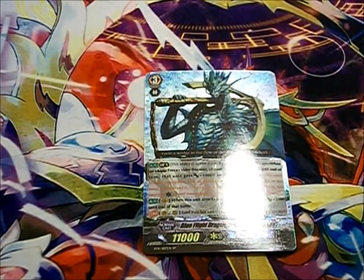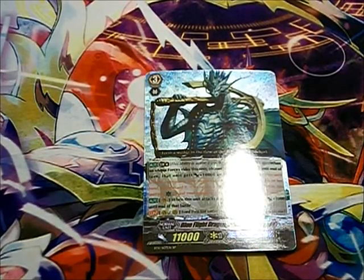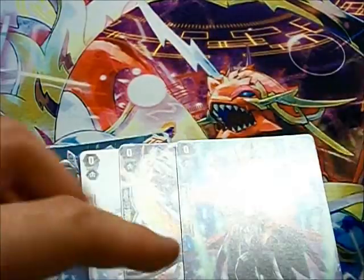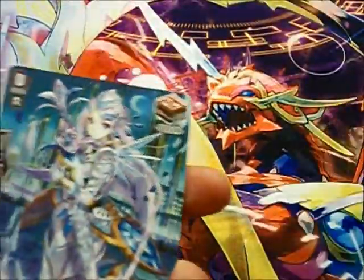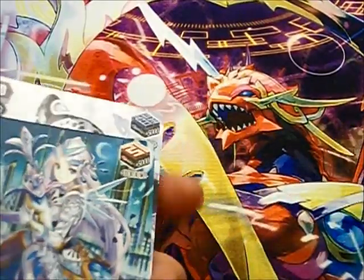As far as the kinds of triggers available in the game, there are four types indicated by symbols in the corner: heal, critical, stand, and draw. I'm going to go over the draw trigger first. It's pretty simple — you check this thing, you draw a card, and then you add the power.